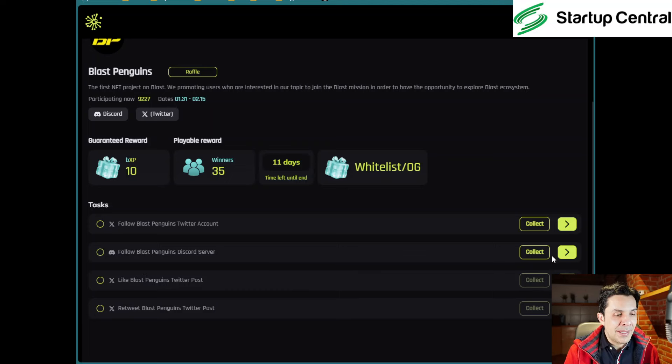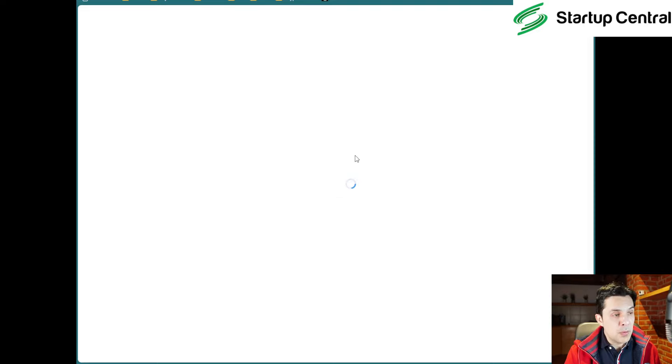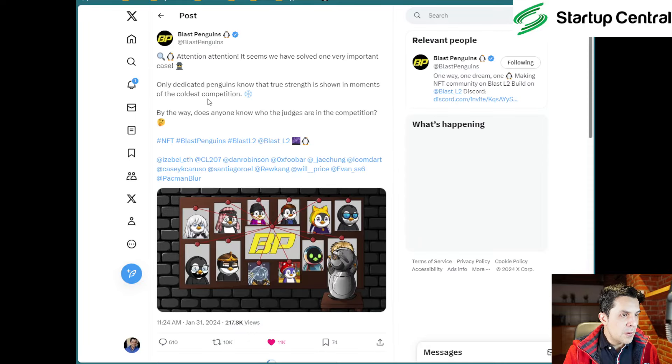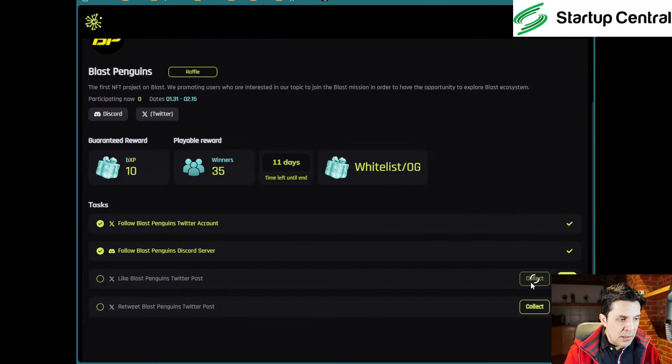I've been verified. I'm going to collect these two buttons now — if you come back to this page later, you'll have to redo this test, so collect while you're here. Now we need to like Blast Penguins' Twitter posts. Click on the post and click the heart. We can collect both at once. Click 'Collect' here and collect the one below.